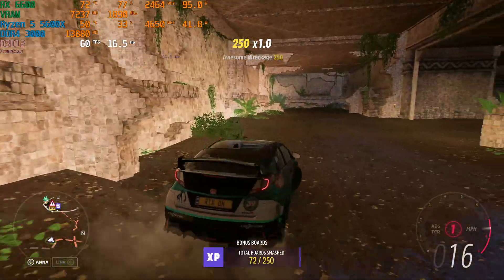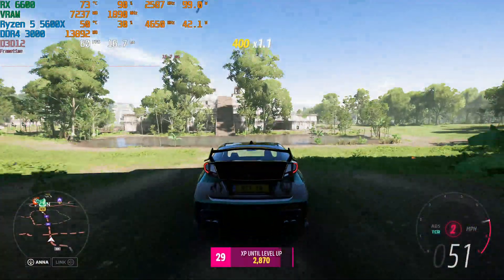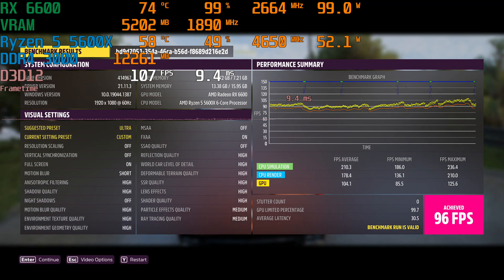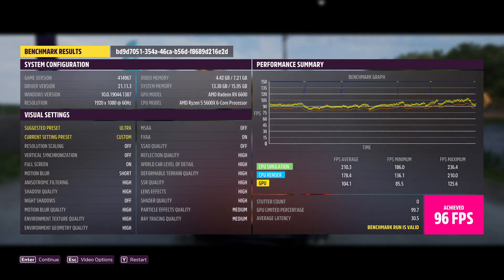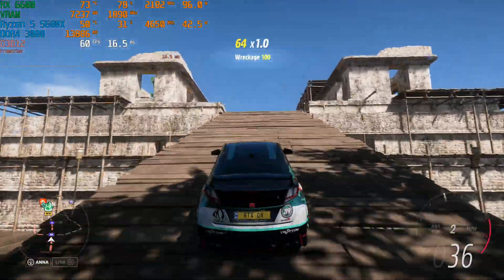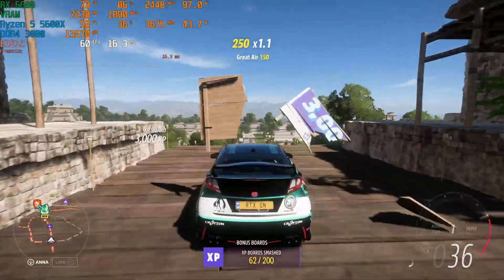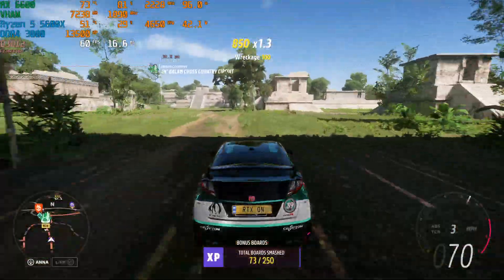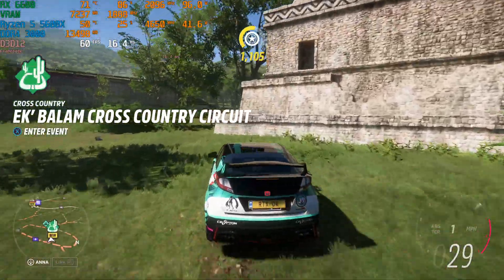Now shifting over to Forza Horizon 5 — this card does a bang-up job running it at 1080p. I'm running at 1080p on high settings except I changed the MSAA to FXAA. Running the benchmark it came in at almost 100 frames per second, though there was some screen tearing and the frame rate was all over the place, so I went ahead and locked it to 60. This is a really fun game that looks great at 1080p — you're not going to have any problem with lots of people on screen, different geometry, effects, times of day, or weather.